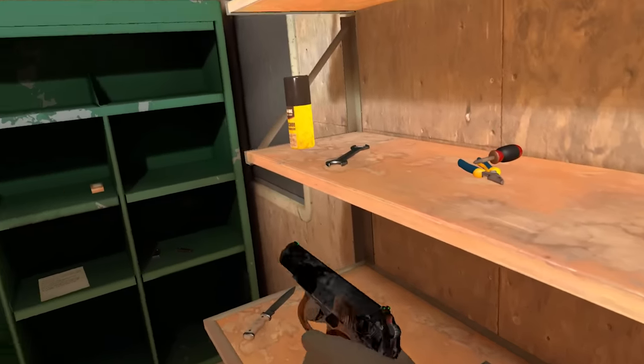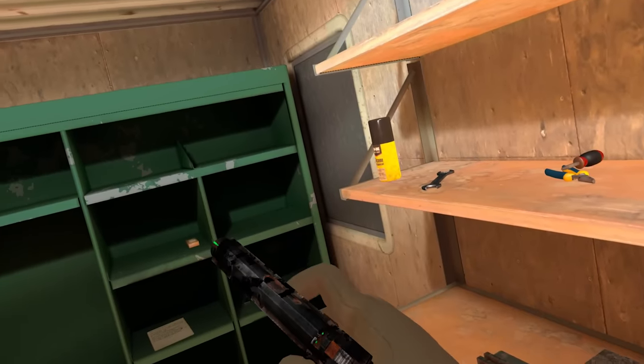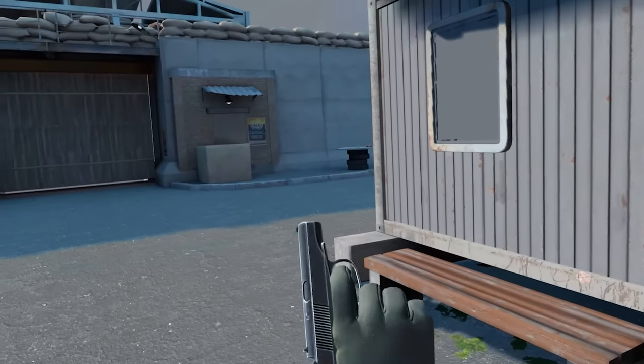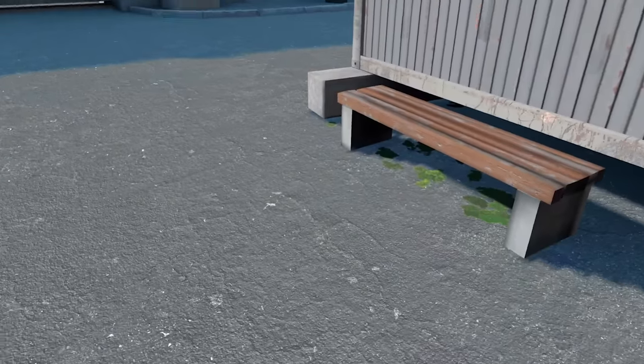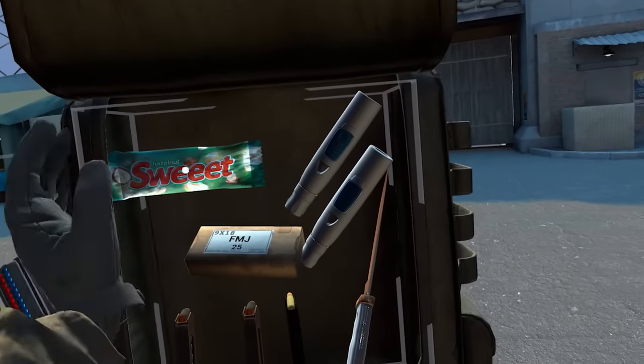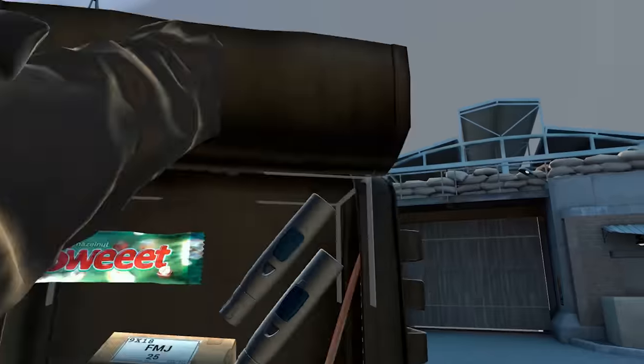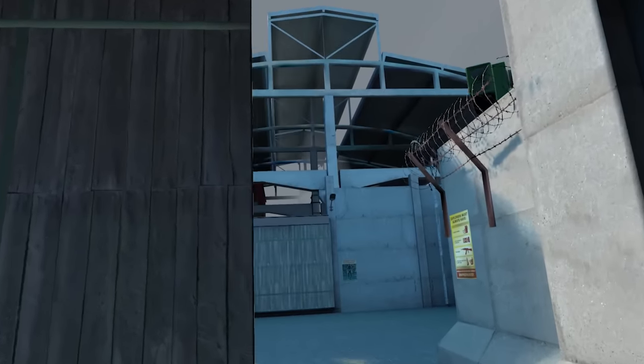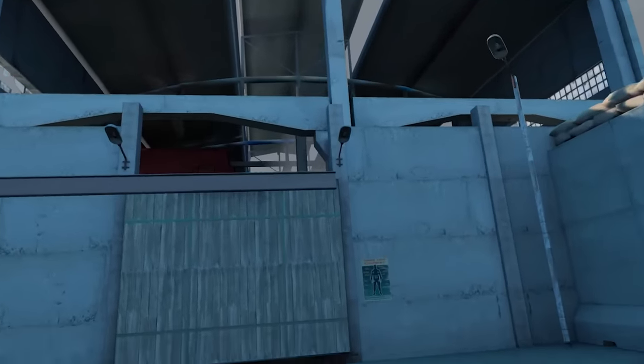Everything has texture and pops — even the gun models. You can really see the shine on the gun metal. This is our gun; you can see some nice lighting effects on it. We've got our backpack here, some magazines. Let's go outside and I'll show you what this game looks like and how it plays in the actual world of the game, not just in the home base.